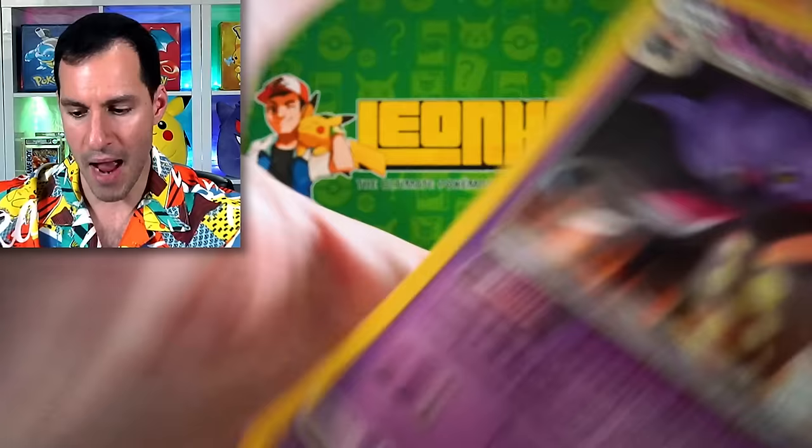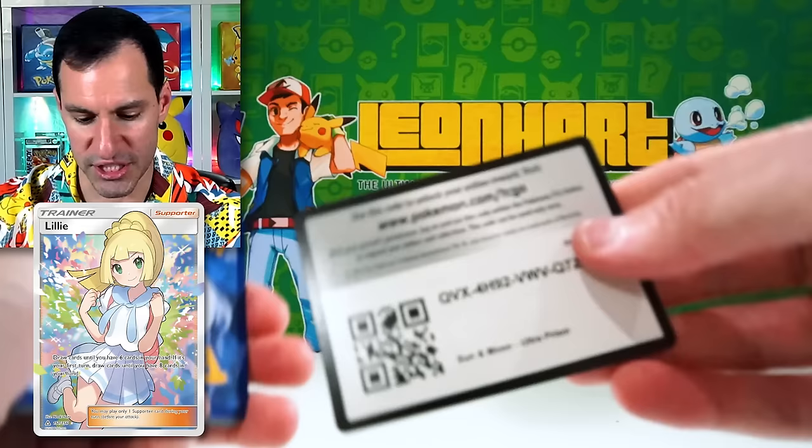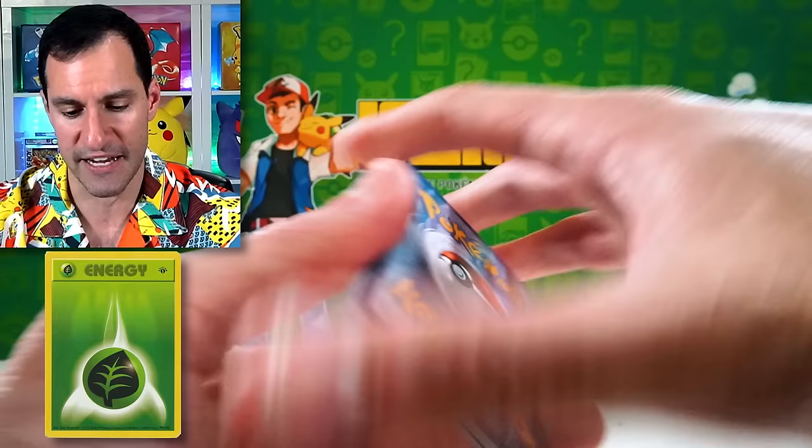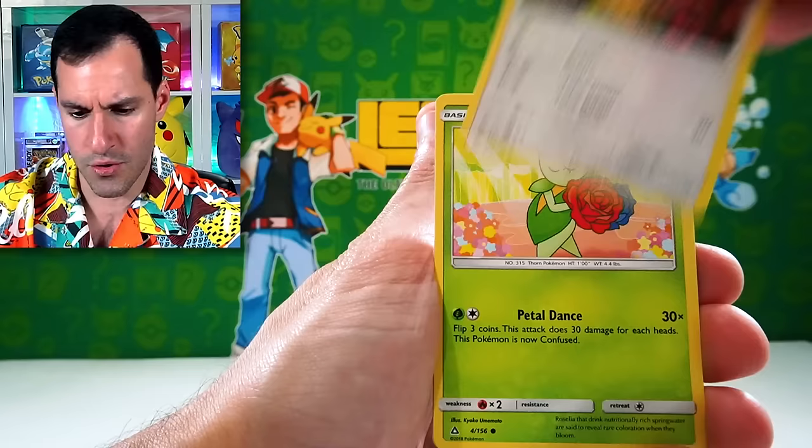We've got Ultra Prism — you're not going to want to know the set after this. Trust me. There's a nice full art trainer in this set. Leaf energy — very nice, pats on back. Let's see — is it the Cynthia or the Caitlin?